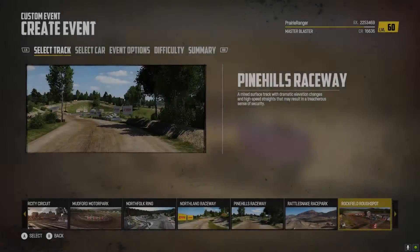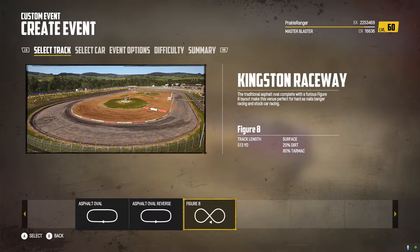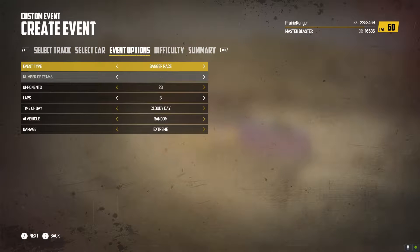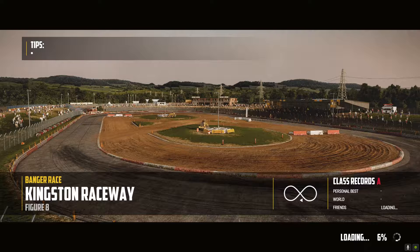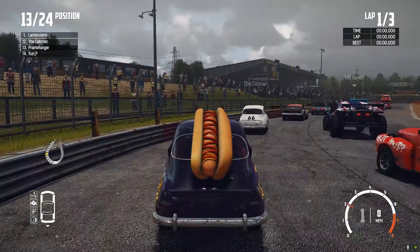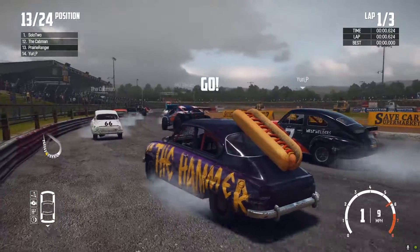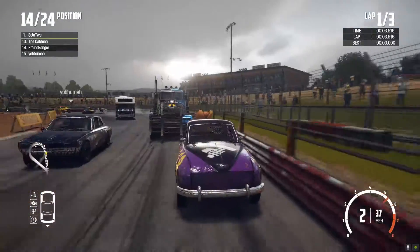Now let's go to the second location — the Kingston Raceway on the figure eight track. Three laps again. Pretty good track, the figure eight, because there's a lot of walls. It's one of the most enclosed figure eights without being restrictive. Like the one on the big oval — I forgot the name of it, the one that's like asphalt. That's the inner track. There's also a demolition drill.